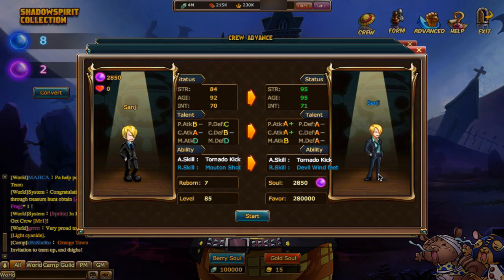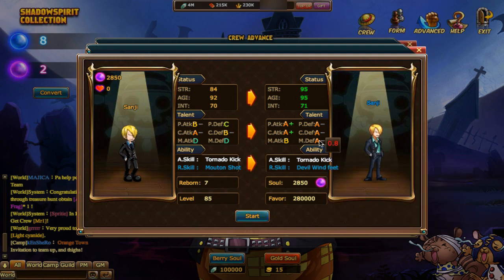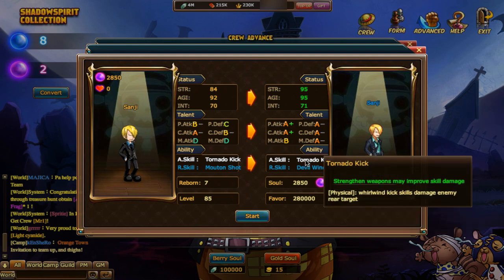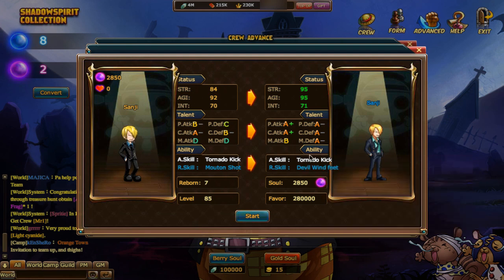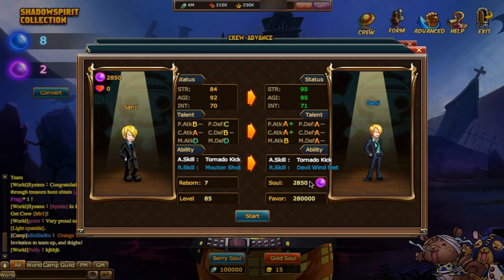Now Sanji — he goes to his after-two-year transformation. Look at all his stats becoming A's, except his magic attack because he has none. He attacks rear targets after advancement. 100% of the target cannot accumulate Fury for two turns while improving his own block — he gets 20% block on top of that. Nice.